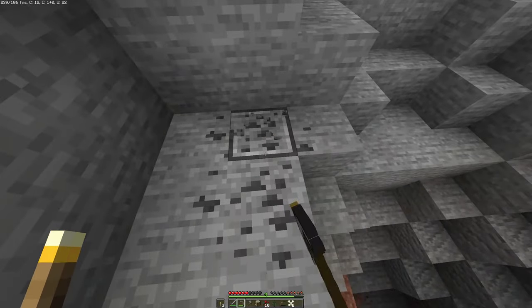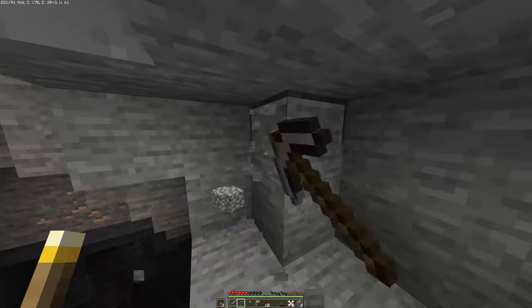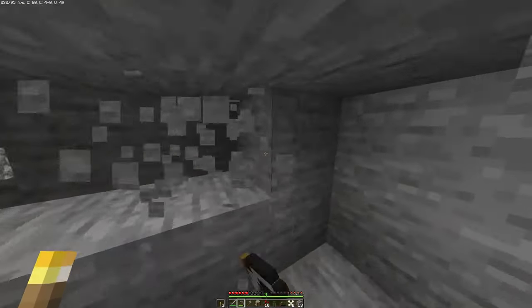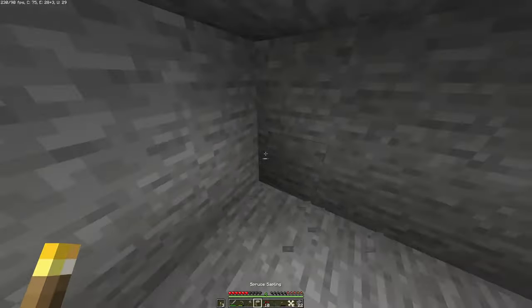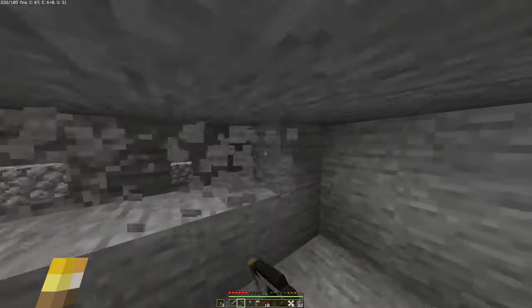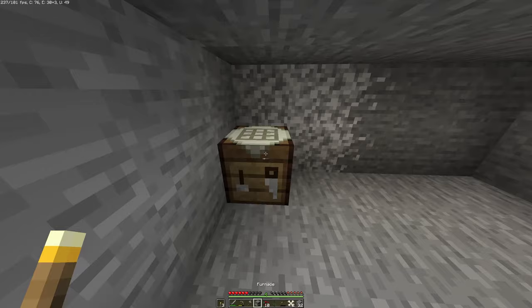In survival, the main goal is to survive, build, explore, and have fun. An optional goal in survival is to defeat the Ender Dragon and the Wither. In creative, you can do anything you'd like. You have unlimited resources and cannot die, and you also have admin commands. Creative is mostly used for building to your heart's content. Lastly, hardcore is just like survival, but it's locked on hard difficulty and you only have one life, meaning you cannot respawn. When you die in hardcore, you die forever.